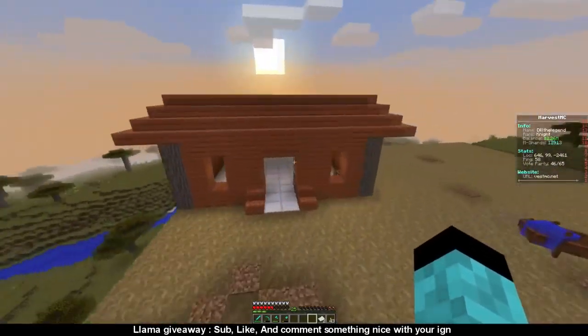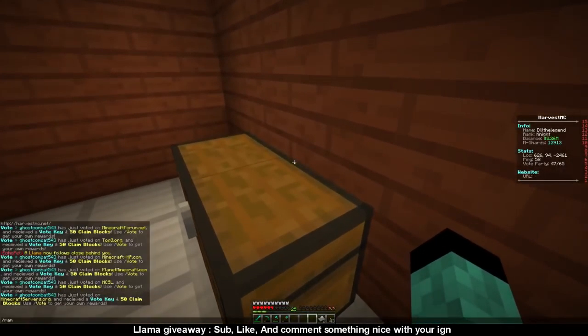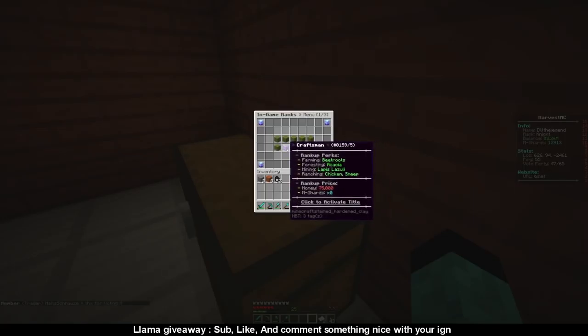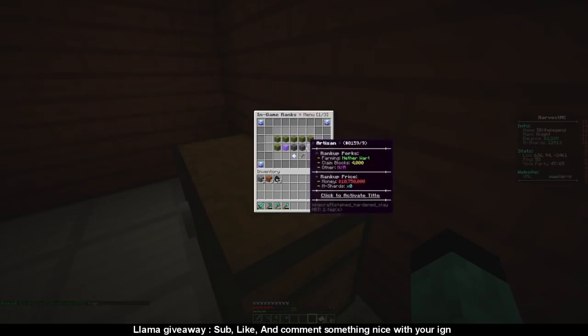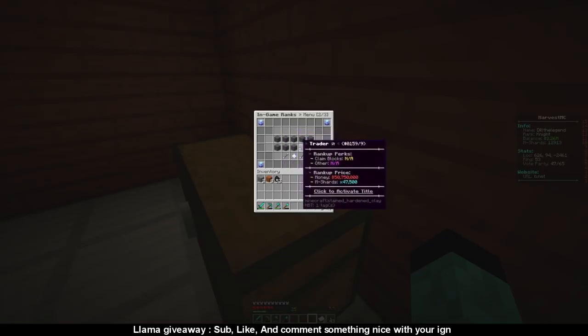Now what we're going to do is check the ranks, because I want to make a ton of money and I don't want to spend all my land on a farm for beetroots. I'm about to rank up to cocoa beans, emeralds, and diamonds. I really want to rank up to nether warts but I don't think I'll be able to do that anytime soon.